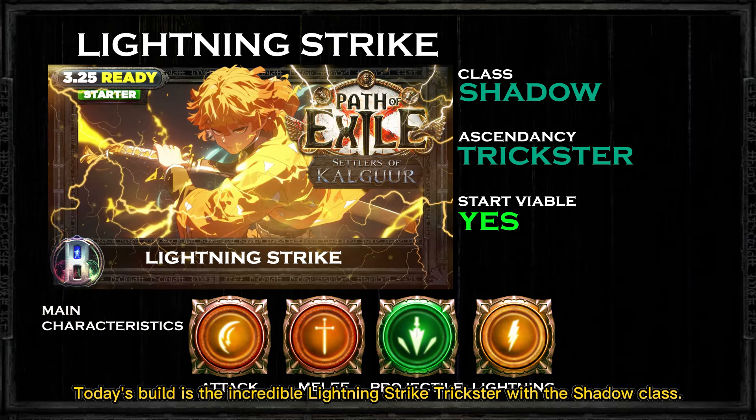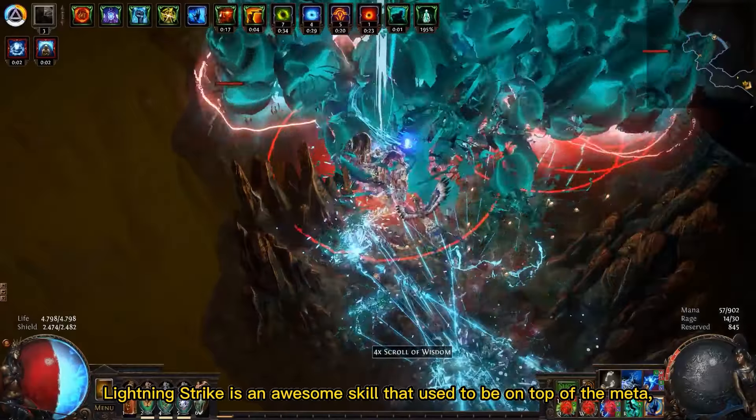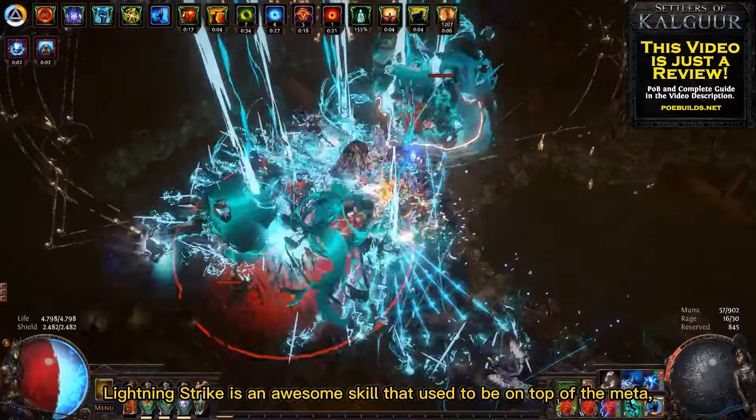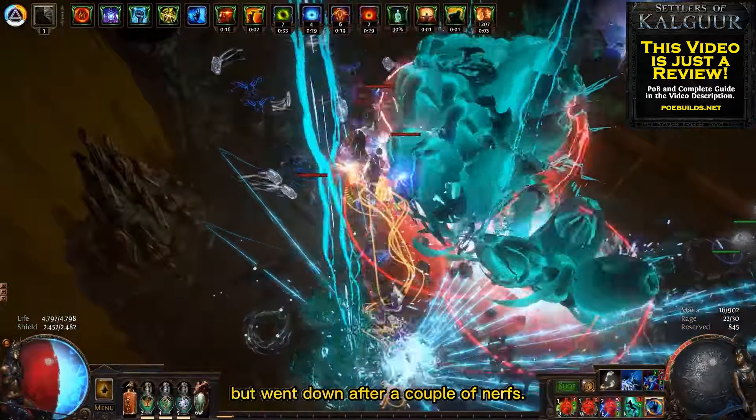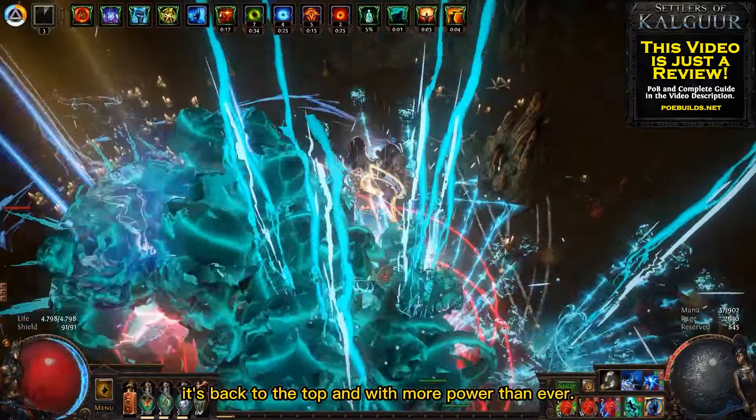Today's build is the incredible Lightning Strike Trickster, with the Shadow class. Lightning Strike is an awesome skill that used to be on top of the meta, but went down after a couple of nerfs. Now with the recent buffs, it's back to the top and with more power than ever.